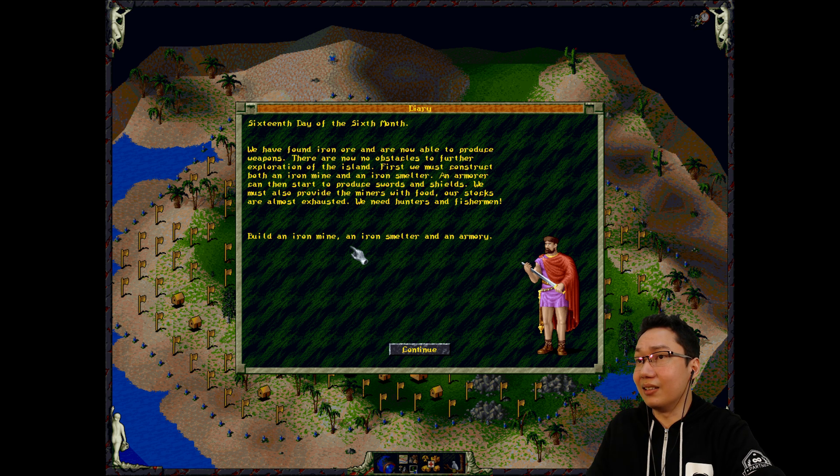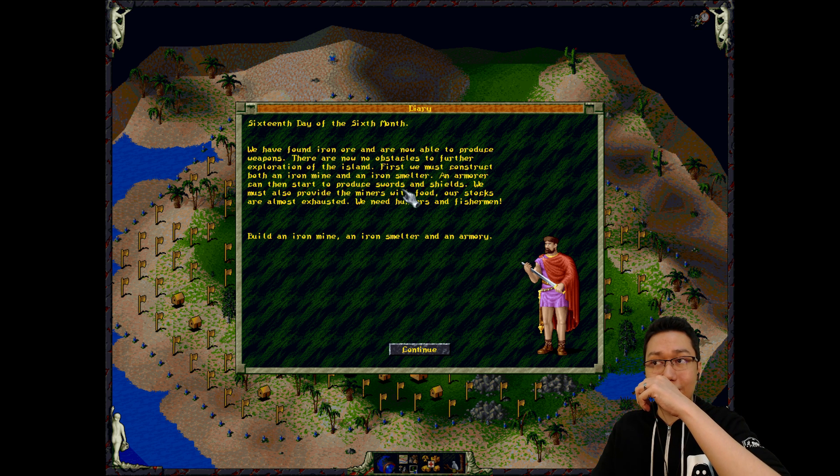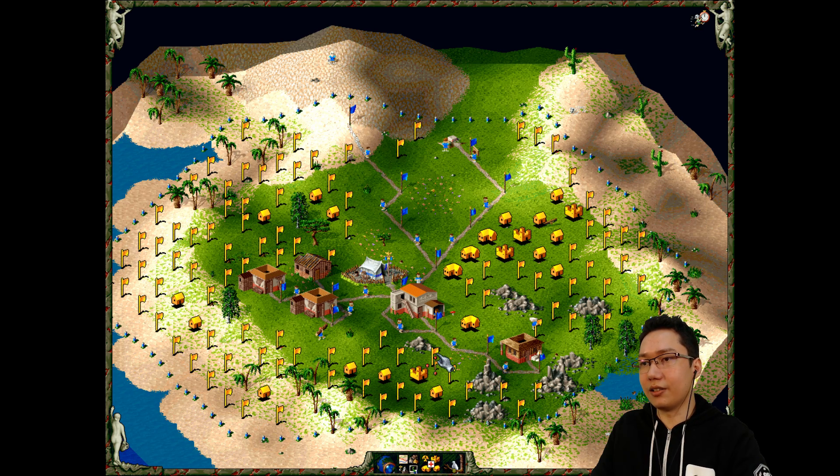We have found iron ore and are now able to produce weapons. There are now no obstacles to further exploration of the island. First we must construct both an iron mine and an iron smelter. An armorer can then start to produce swords and shields. We must also provide the miners with food - our stocks are almost exhausted. We need hunters and fishermen. Build all of that stuff.